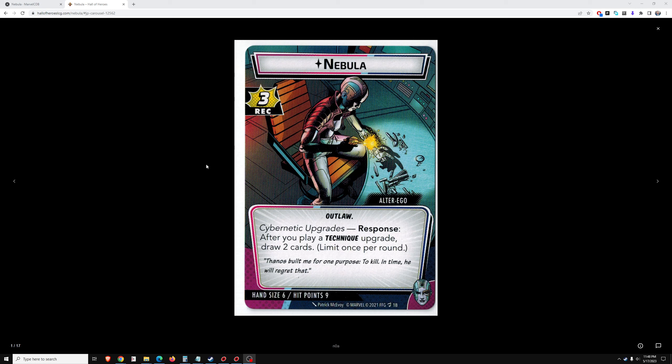Nebula has the standard 6 hand size, 9 hit points. Cybernetic Upgrades is her ability — Response: after you play a technique upgrade, draw 2 cards. It seems similar to her boss, the Nebula scenario, who made use of different technique upgrades. So after you play a technique upgrade, draw 2 cards — that'll be good at least on round 1.